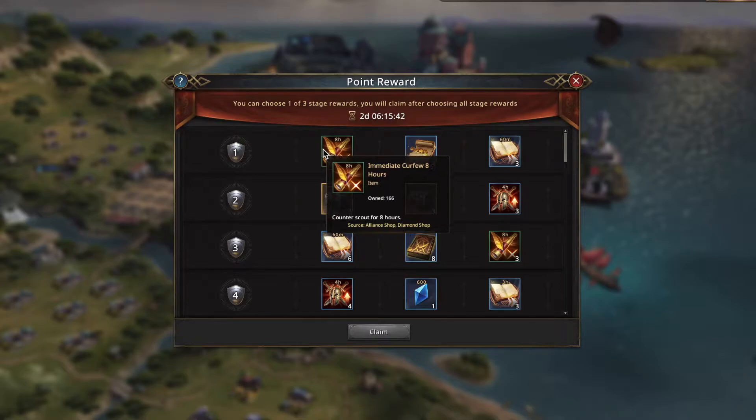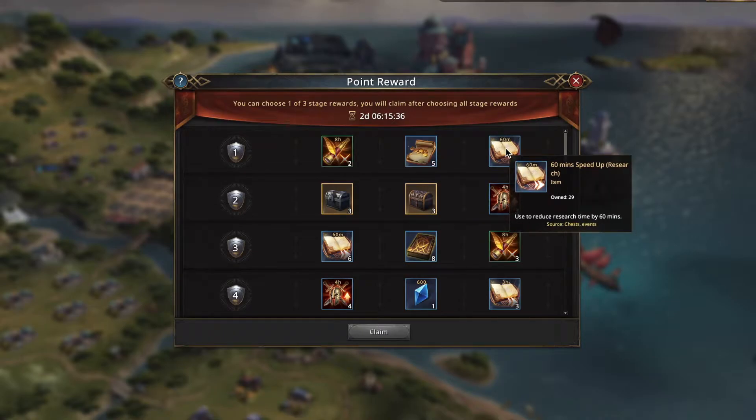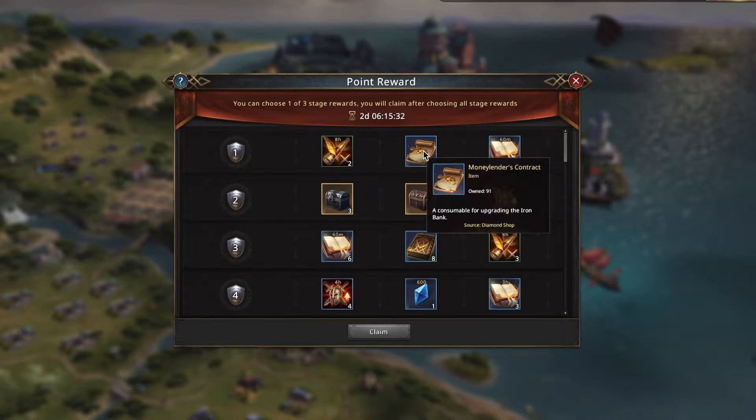Looking at this first row, I've got an immediate curfew of eight hours, I have a money lender's contract, and I have three 60-minute speedups. As you can see, I have 166 curfews and I don't need any more money lender's contracts since I have a full level bank. So I'm going to take the 60-minute speedup.